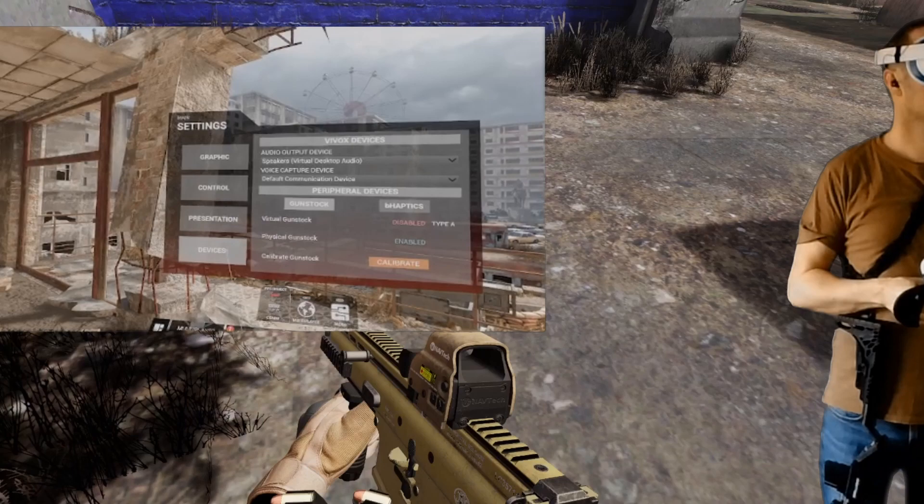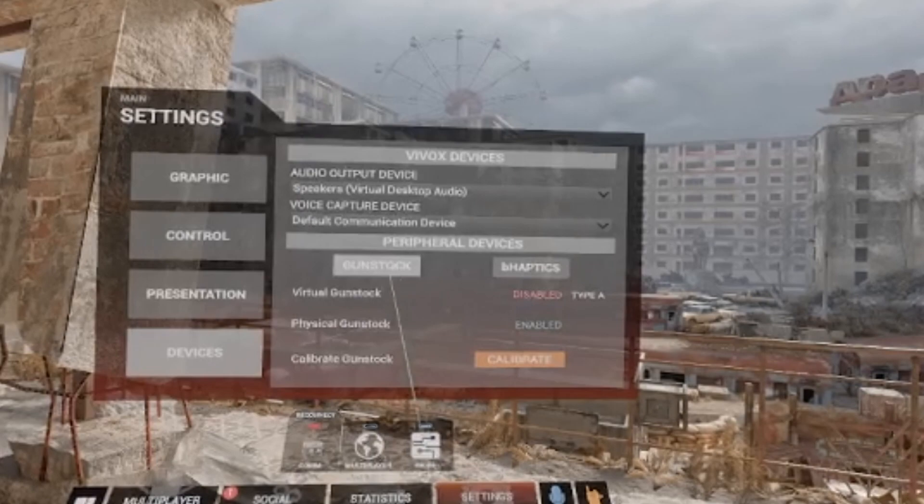Let's get started by opening up the settings menu and going to devices. In there you can see the virtual gunstock settings which you can ignore, but you'll need to make sure you have the physical stock option enabled.